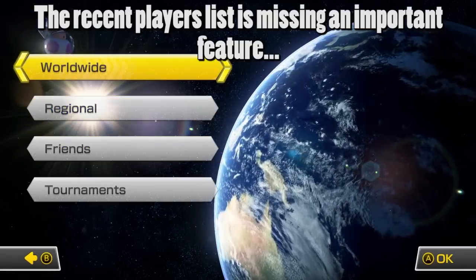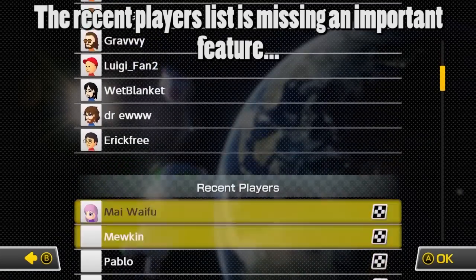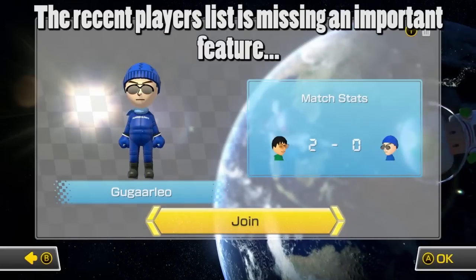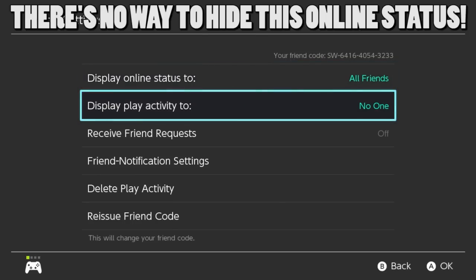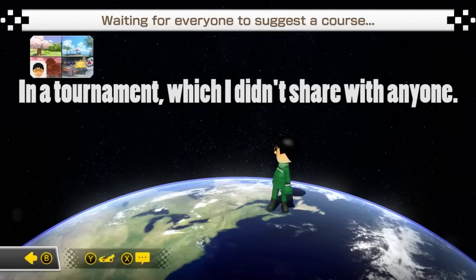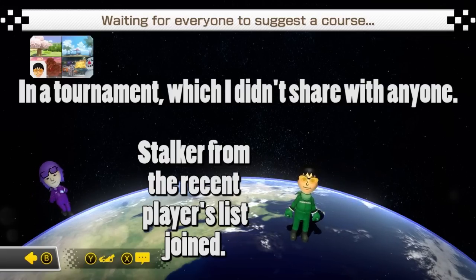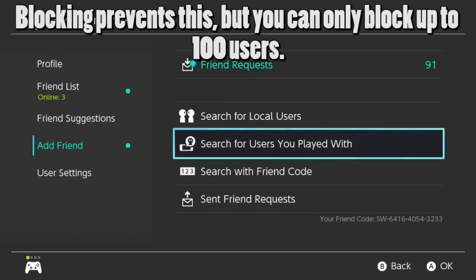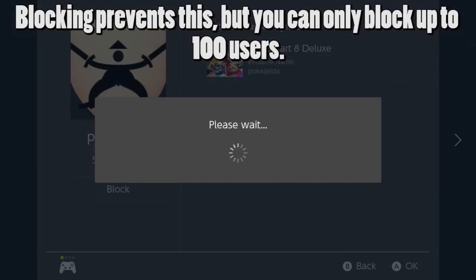The last thing that needs to be fixed is about joining players via the recent players list. In the friends tab of the online menu, you can scroll down and find a list of all players you've played with before and potentially join their lobby. The problem is there's no way to hide your online status, and not even changing the friend settings in the Nintendo Switch system settings can fix this. This leads players to stalk others, and if you're a popular player in the Mario Kart community, stalking will happen very often. Blocking players can prevent them from joining via recent players, but you shouldn't have to go out of your way to block someone, and you can only block up to 100 people at a time.